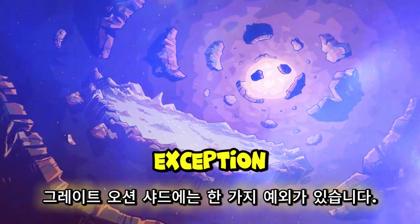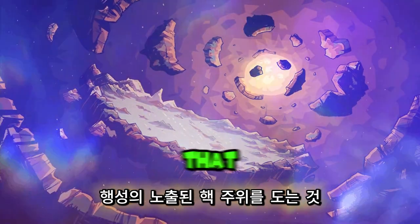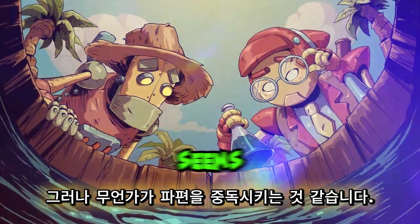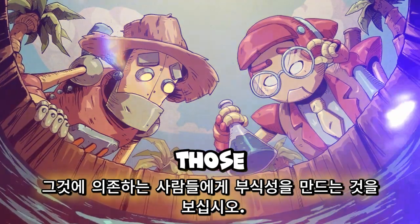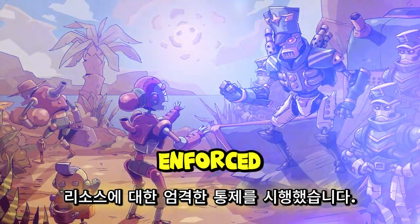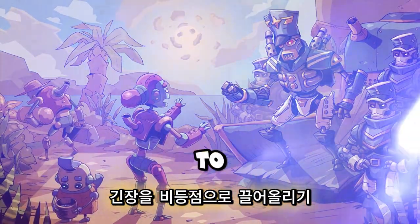There is one exception: the Great Oceanic Shard, a slice of the shattered Earth that orbits the planet's exposed core. However, something seems to be poisoning the Shard's sea, making it corrosive to those that rely on it. In response, the Royal Navy has enforced strict control over the resource, raising tensions to a boiling point.